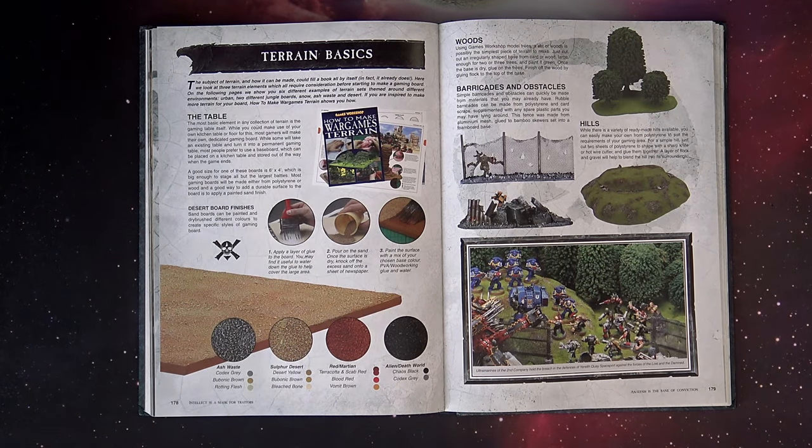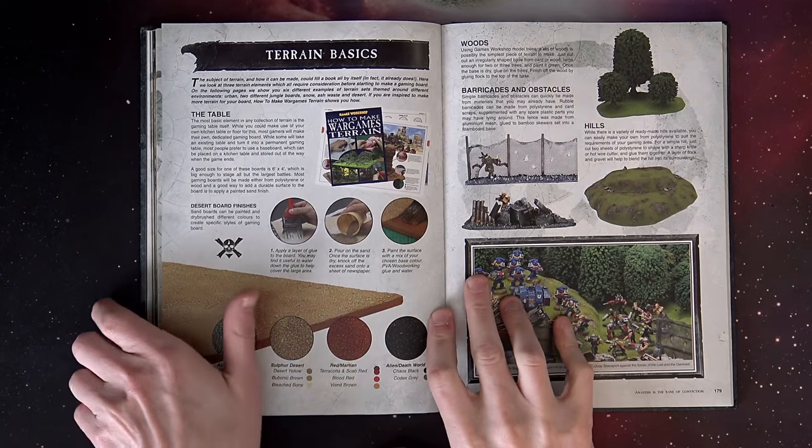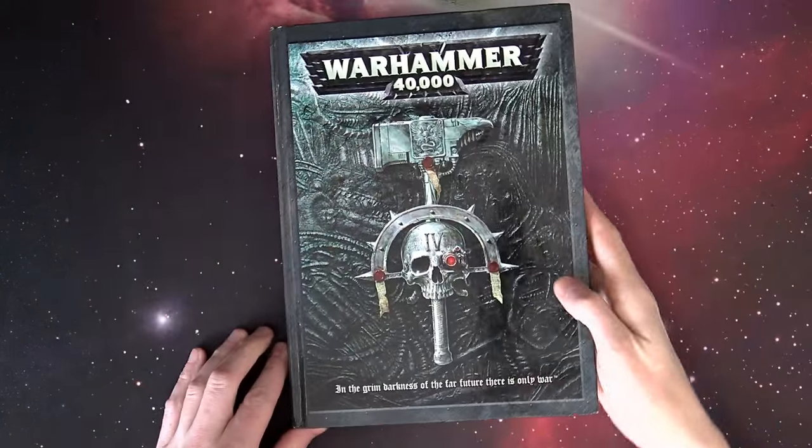Welcome back Hobby Maniacs, Rob Baer here today with another fantastic 40k flashback retro feature. Today we're going to talk about terrain, with walls and the FAQ being such a thing. I wanted to talk about some great terrain features and some overviews on how to make terrain, from the old 4th edition Warhammer 40k book.